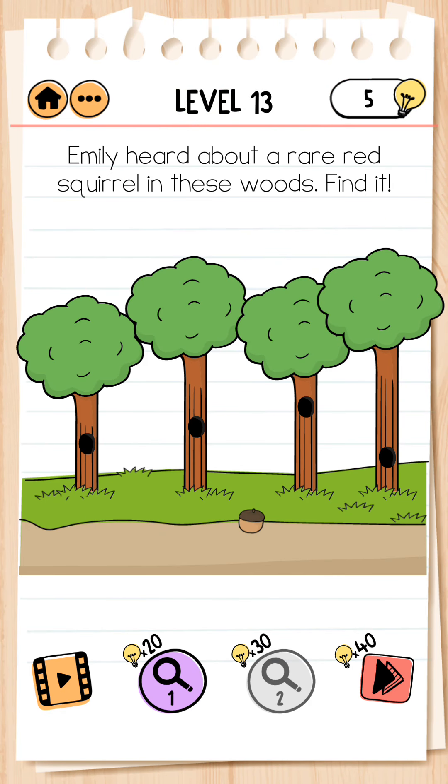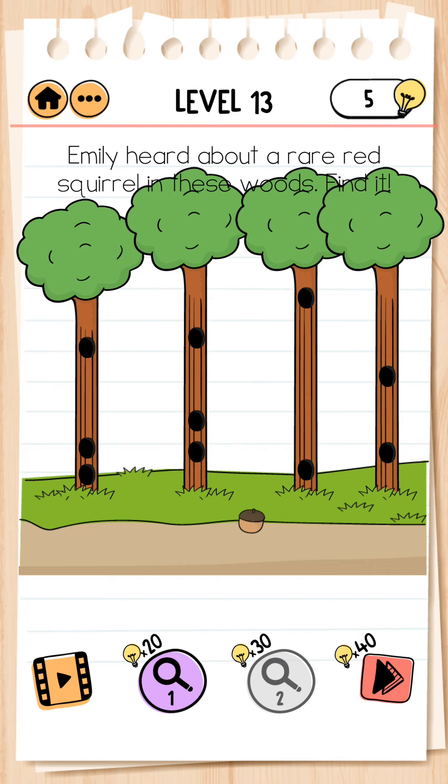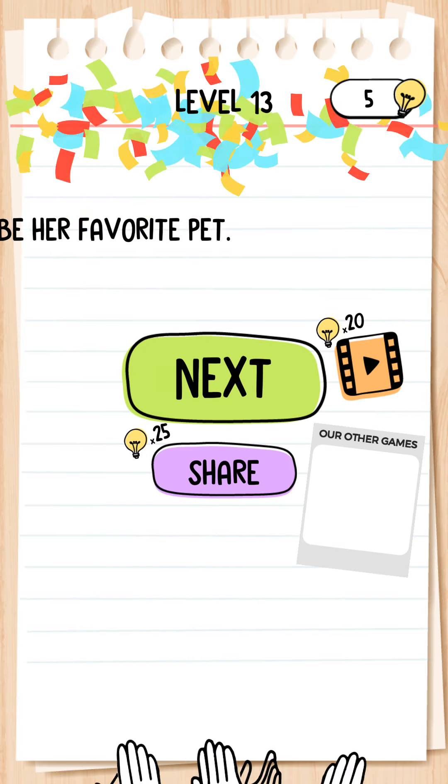Next, level 13. Emily heard about a rare red squirrel in these woods — find it. We pull the tree up. There are some holes. We check this one — no. We check this one — yes, here is the red squirrel. Level complete.